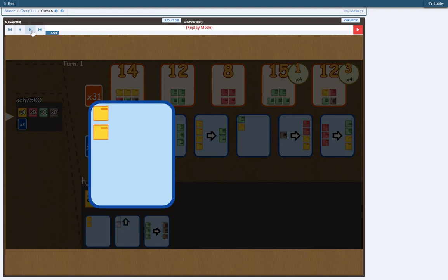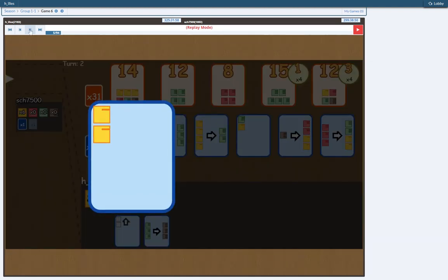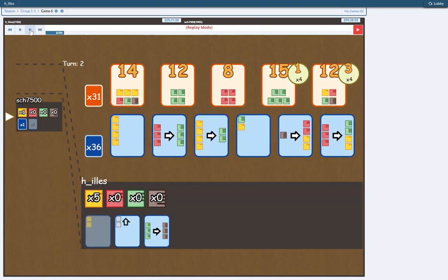He makes two yellows, which basically says that he doesn't like this board, and I agree. So I send it back to him. And now he takes the 3 red to 3 green, which makes sense, because it's the next best card on the board.